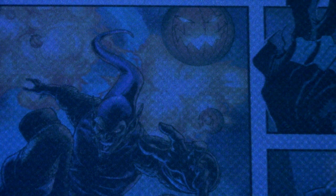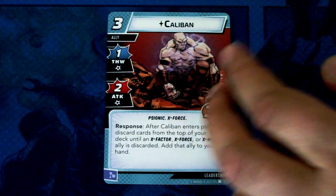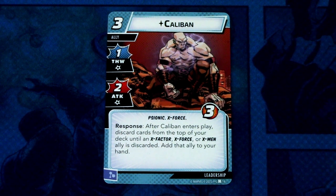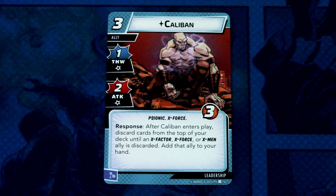Now we have the Leadership and other aspect cards to go through. First off, we have a new Leadership ally: Caliban. Caliban is a three-cost ally with one thwart and two attack, psionic and X-Force traits, three hit points. Response: after Caliban enters play, discard cards from the top of your deck until an X-Factor, X-Force, or X-Men ally is discarded, then add that ally to your hand. This can be committed as a mental resource.